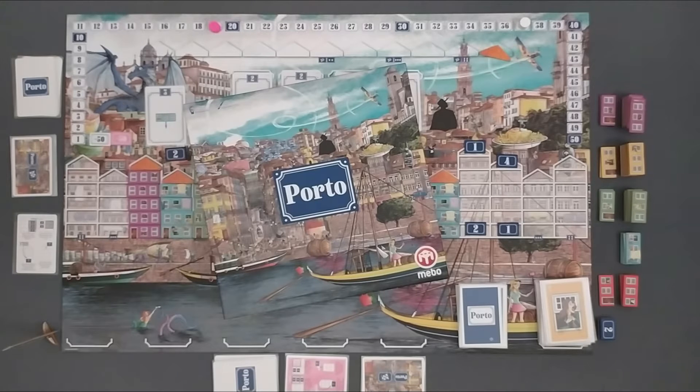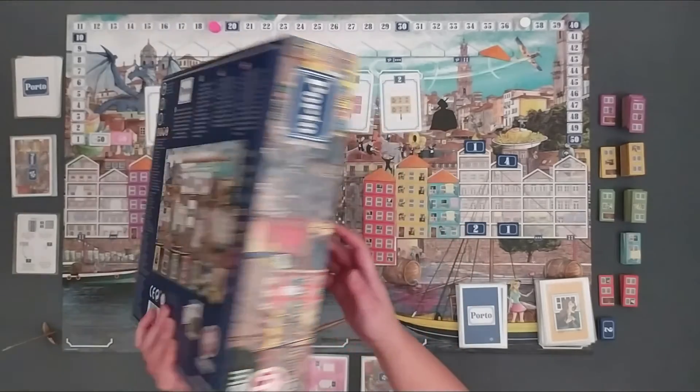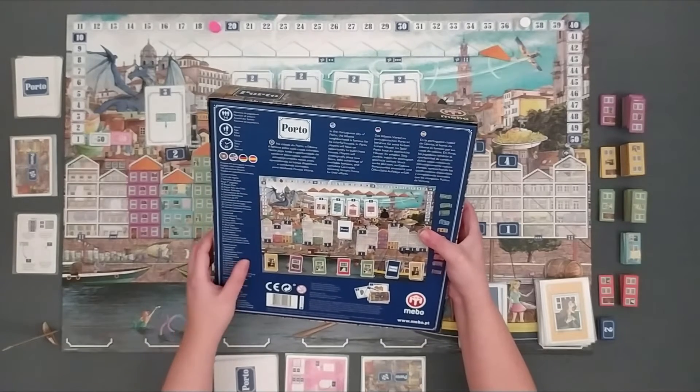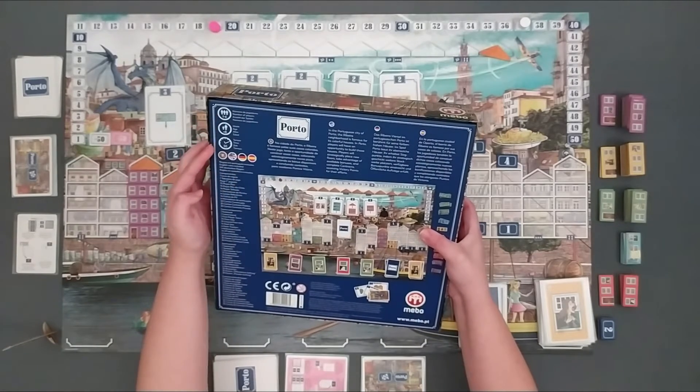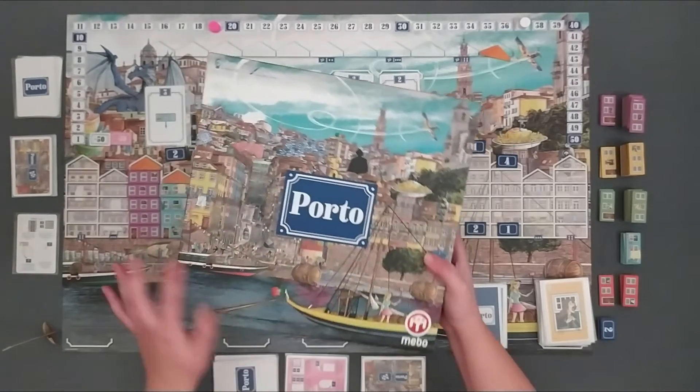Hi there! In this video we are going to show you how to play Porto, a game where each player is building colored houses in a Portuguese region of Porto named Ribeirinha. It can be played by 1 to 4 players in about 50 minutes by players with at least 8 years old.